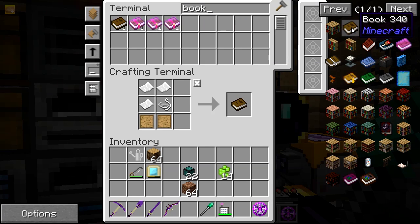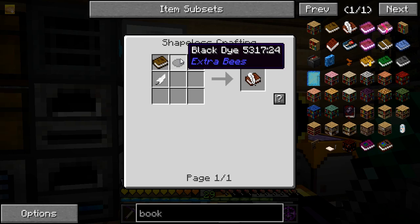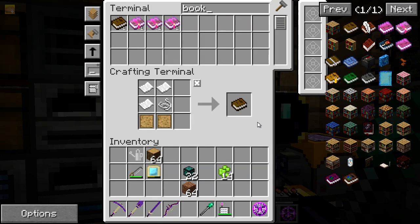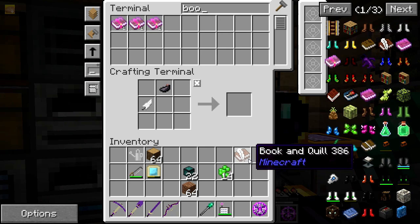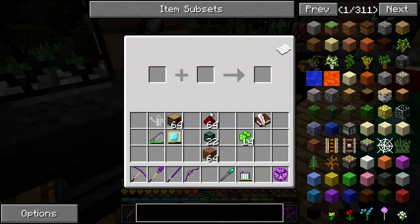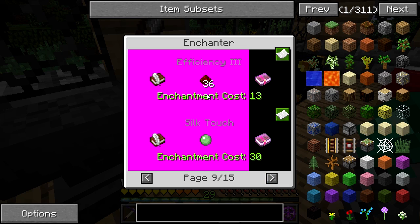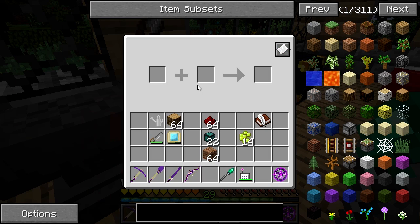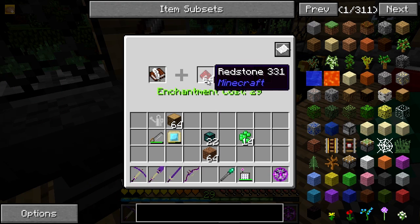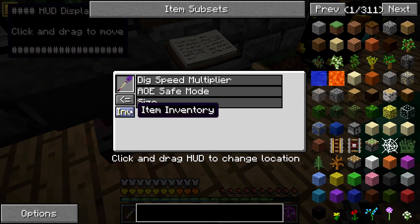I want an enchanted book. I have ink and feathers — I forgot to tell you guys, I also put a squid farm in and a chicken farm so I get feathers and eggs as well. I need redstone for this. Let's look up the recipe — efficiency 5 costs 60 levels, but 29 levels which I have. There we go — efficiency 5, with four redstone back.